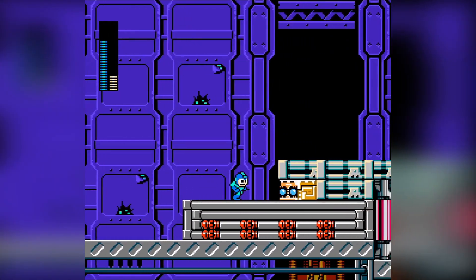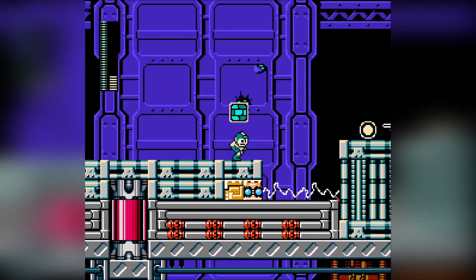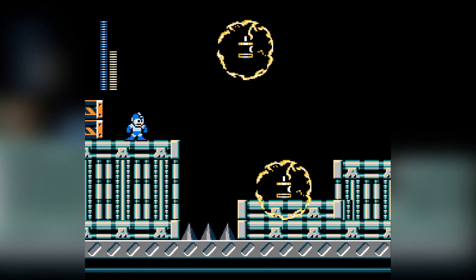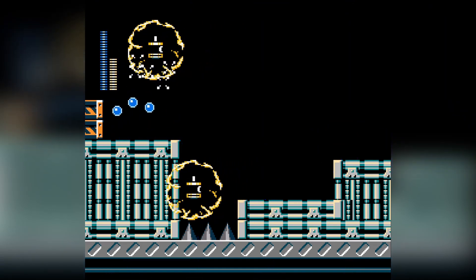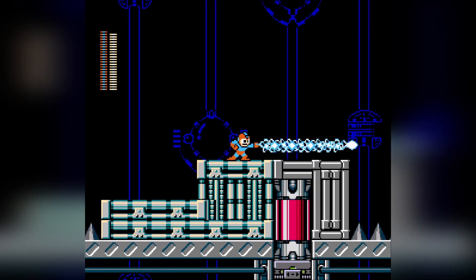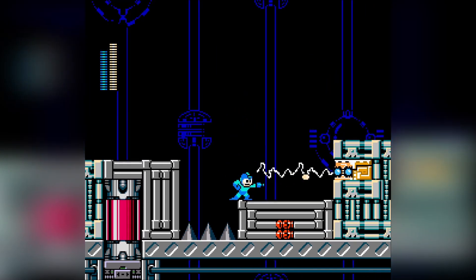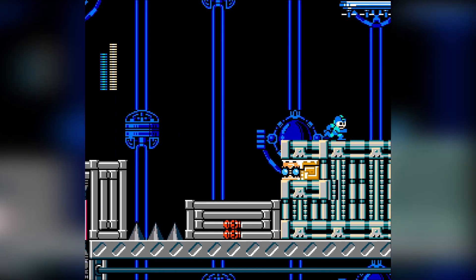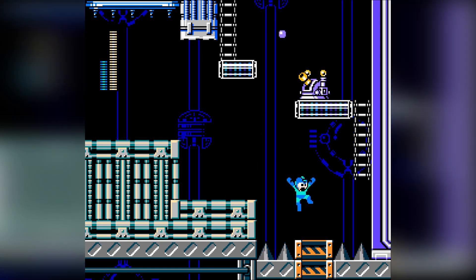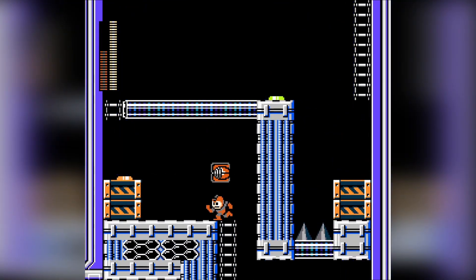Now I've got a shield and a spring to deal with. I'm low on health, so I gotta be careful. It would be nice to retry from the checkpoint, but I've got some levels to complete. I wonder what the final boss could be weak to. I would find this to be a much smoother level than Whirlwind Man, in my opinion.